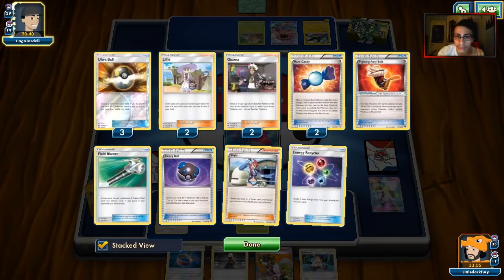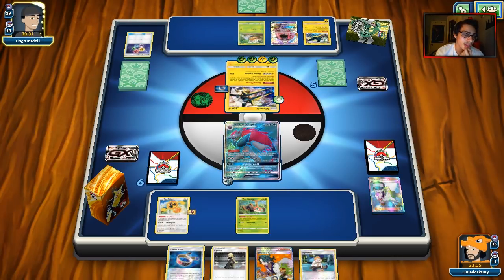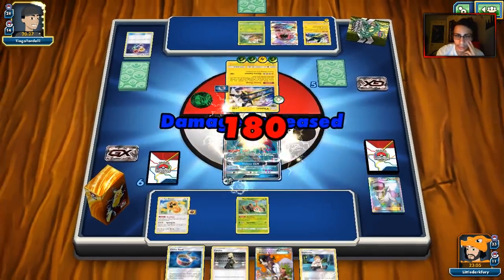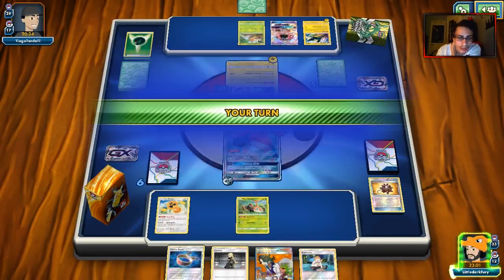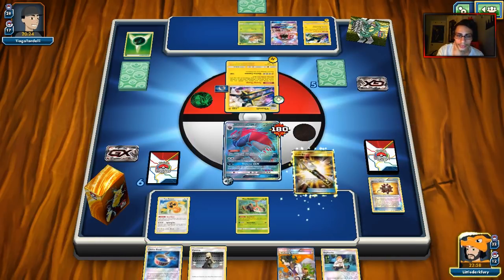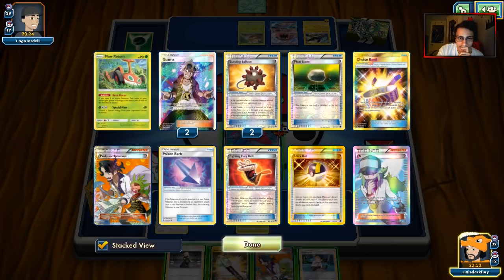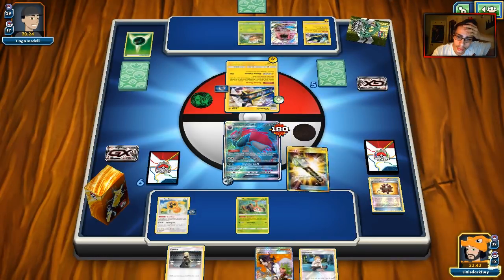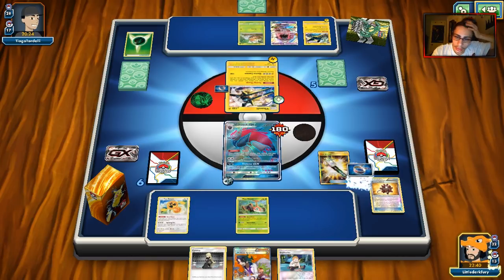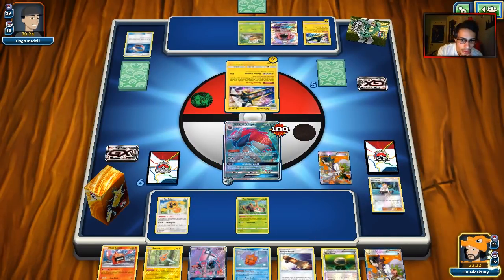We did a Field Blower and we're at seven tools — we need two more. Part of me wants to do Cynthia, but I think Sycamore instead to try and find a Float Stone. We got Rotoms. Let me think this through — I should put Lele down. Oh, we can't get more Field Blower. That's not good. I was hoping for a Field Blower there, so we're going to have to sacrifice, probably just Poison Barb.